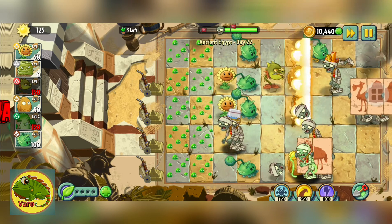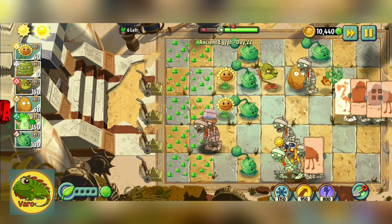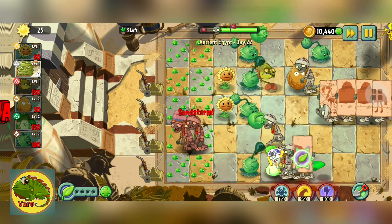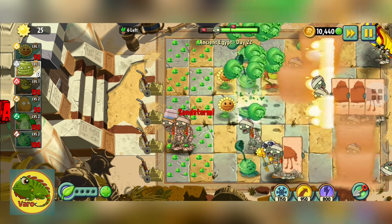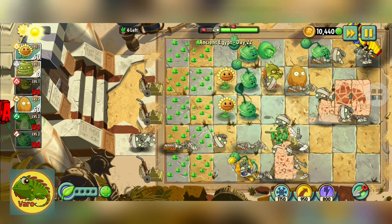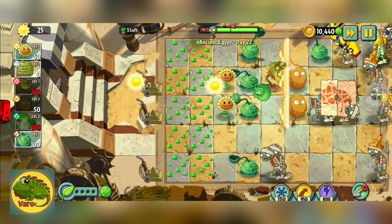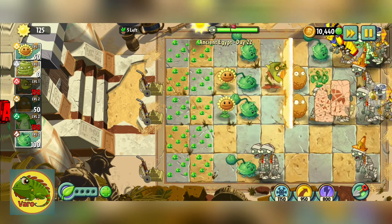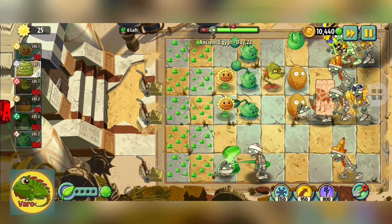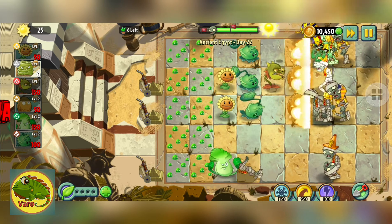Oh no, our cabbage pult! No — oh, our sunflower! The strong zombies are holding like a camera picture and we just get a new plant. Wait, it's not the final wave — you can see it up there at the top.